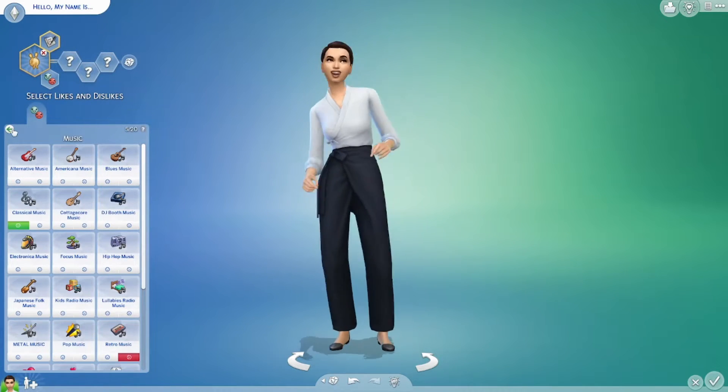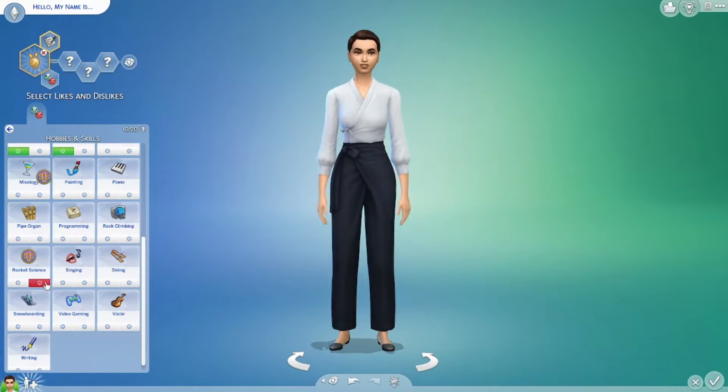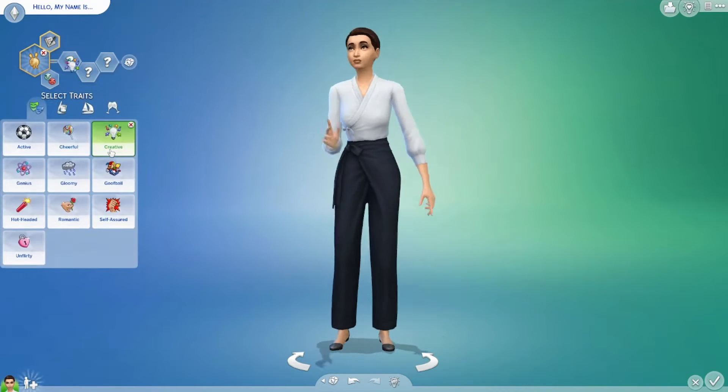I was inspired to do a new challenge because I've been watching a lot of Little Simsie lately, and she's doing her Not So Berry challenge, but I didn't want to do the same thing. So I'm doing the Deck Cage challenge. The Deck Cage challenge starts out in the 1890s, so I was trying to pick traits that could hopefully help out for someone who was living in the 1890s.